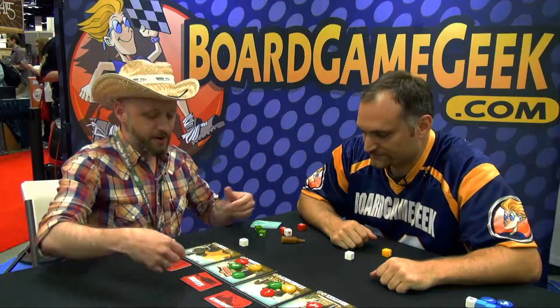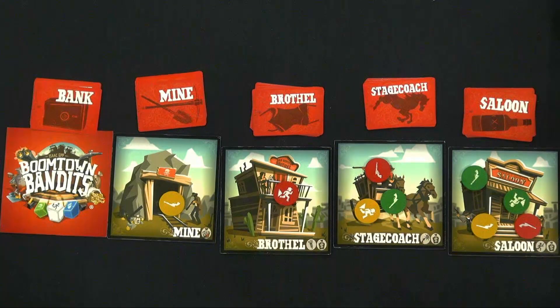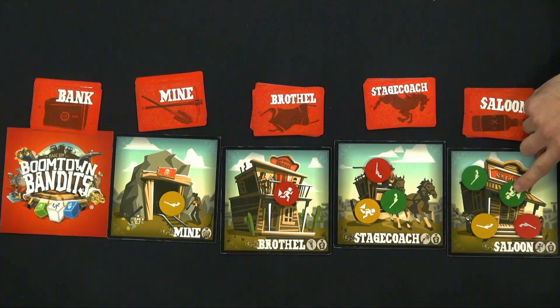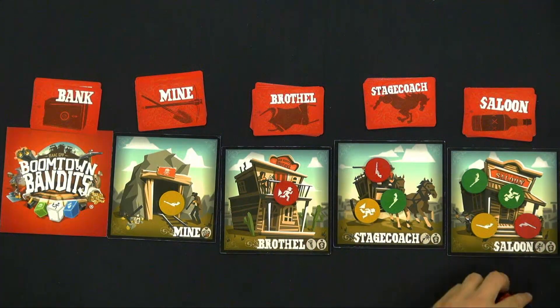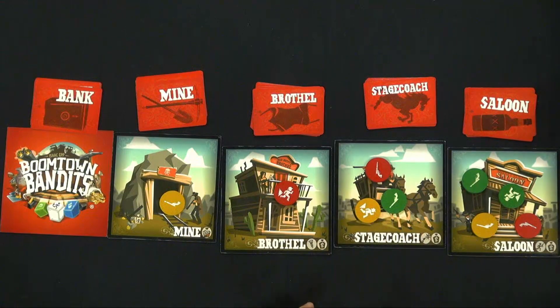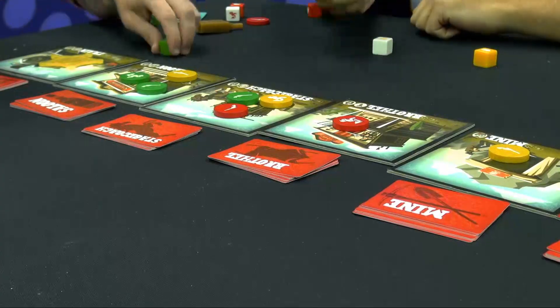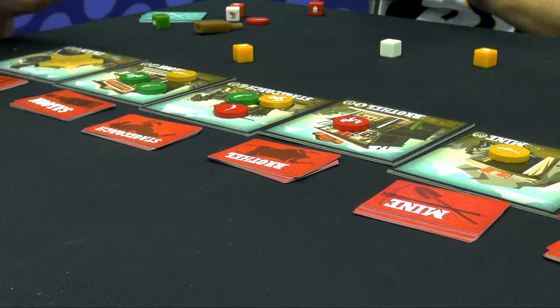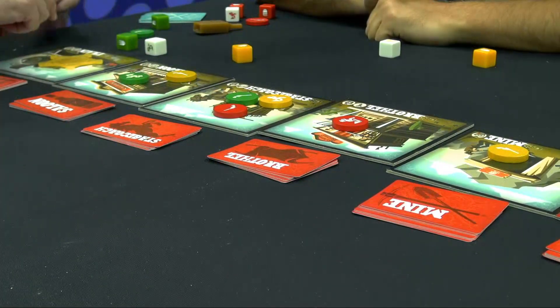Then we have some shootouts. We start over here and work our way across. We don't have a fight where the law was placed, but then we do have a shootout here. Since I have a coward I grab my coward die, and I have a shooter so I grab my shooter die. On the count of three we start rolling as fast as we can in real time until somebody gets a symbol and says 'hit.' That stops the action and somebody is dead — the person who got the hit chooses who dies. We'd keep rolling until we're down to one player.